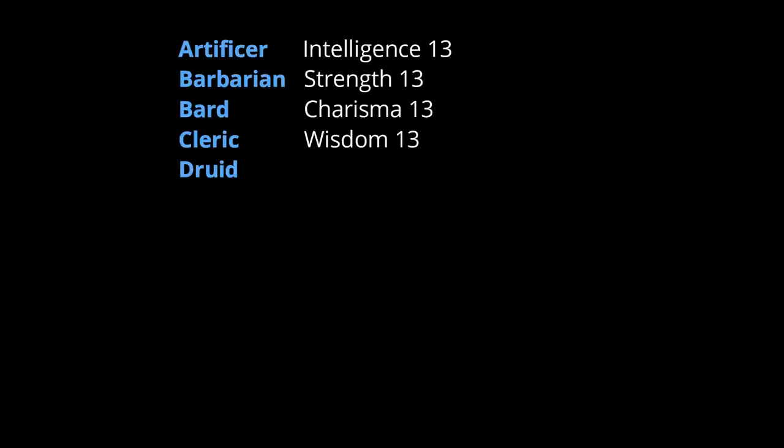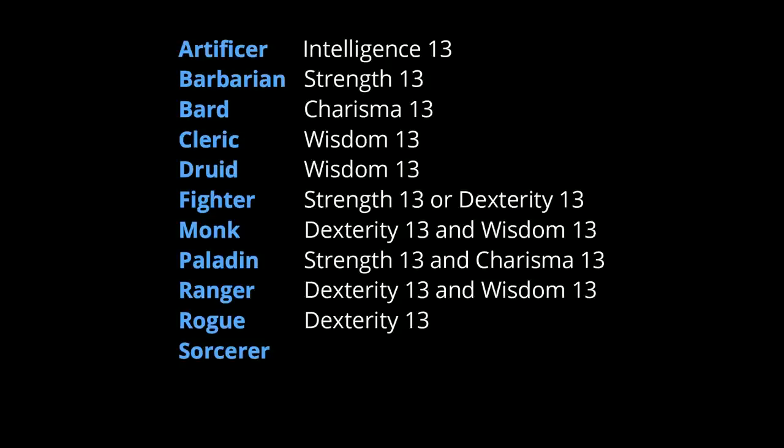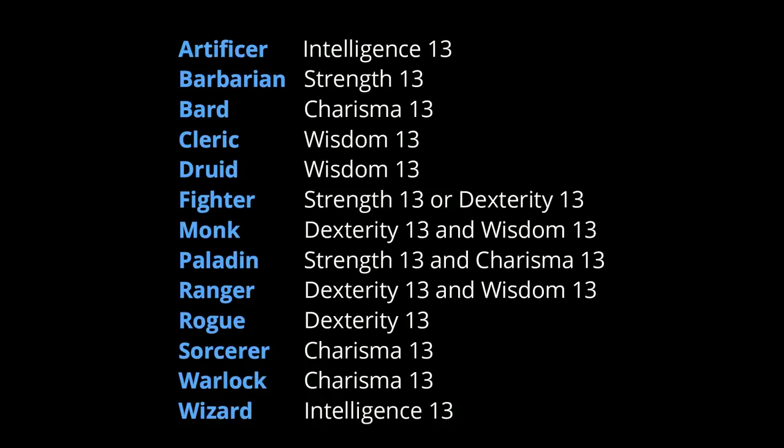However, you can't just multi-class into any class you want. You're going to need to meet the ability score prerequisites. Regardless of what the ability score is, the prerequisite is always a 13. Ten of the classes require a single ability score, and fighters let you have either a 13 Strength or Dexterity, making them the easiest to qualify for. Monks, paladins, and rangers are the hardest, each requiring two ability scores of 13 or higher. The one ability score you never need to qualify for multi-classing is Constitution.